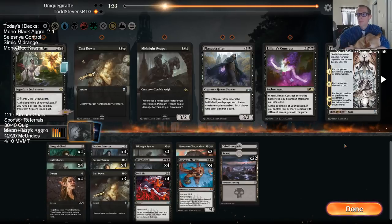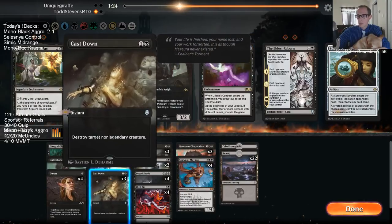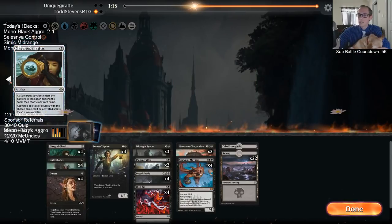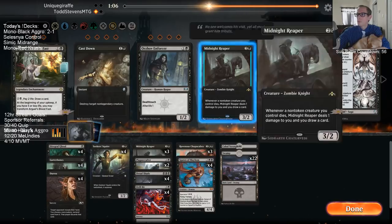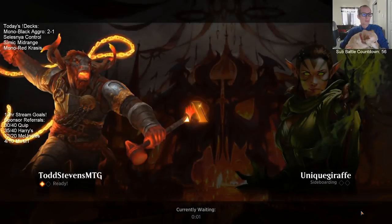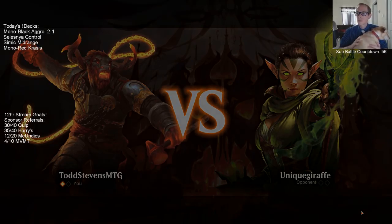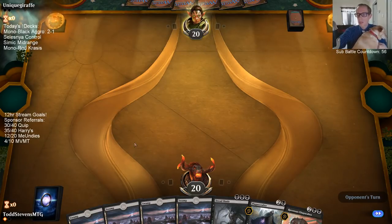Sideboarding: I don't want to take out all my removal because they like having a lot of creatures after sideboarding — whether it's Niv-Mizzet or Biogenic Golem. Keeping the Choops in. Probably playing Plague Crafter over Cast Down. Taking out the Orzhov Enforcers — they're not a very fast clock. I want Bloodfast, Midnight Reaper, Spyglass. I think Reaper.